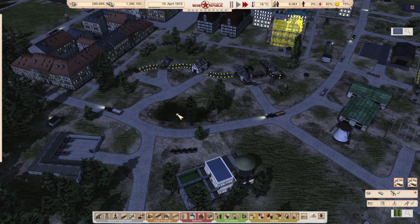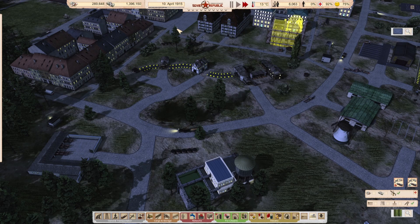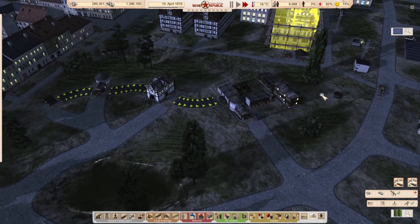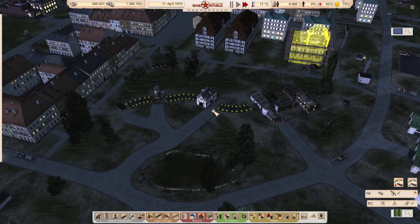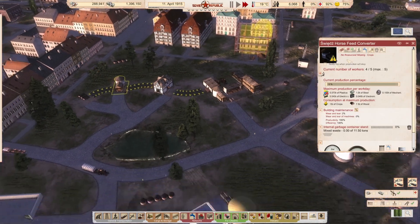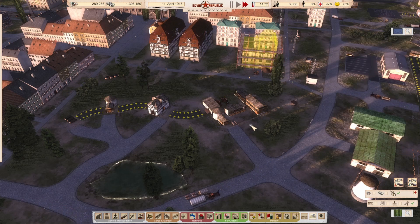Welcome to the Grand Design Series for Workers and Resources, Soviet Republic. We're picking up on the 10th of April 1915. In the last part, the focus was very much on trying to get our vehicle manufacturer actually up and running. There was a comment about whether this is actually cheating because we are producing all the key resources from crops and wood.